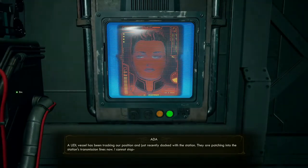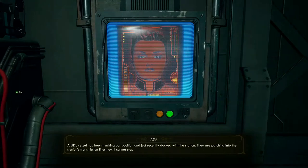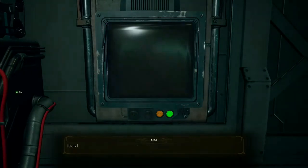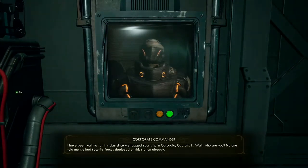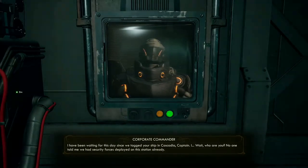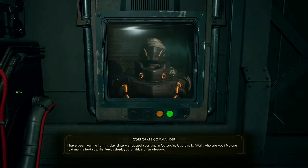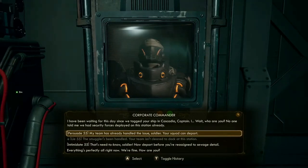What's going on, Ada? A UDL vessel has been tracking our position and just recently docked with the station. They are patching in to the station's transmission lines now. I cannot stop— I've been waiting for this day since we tagged your ship in Cascadia, Captain. Wait, who are you? No one told me we had security forces deployed on the station already. My team has already handled the issue, soldier.